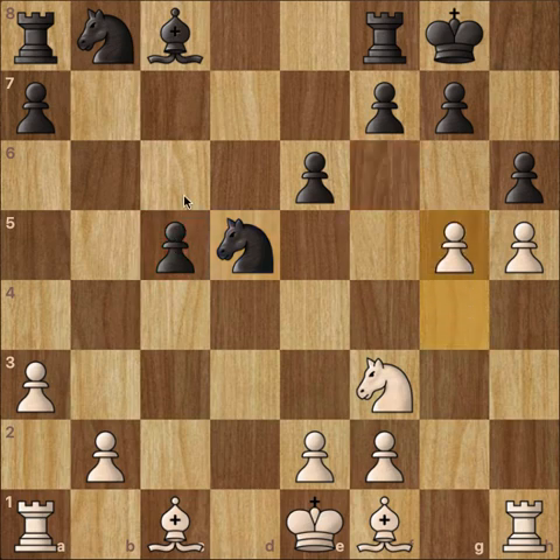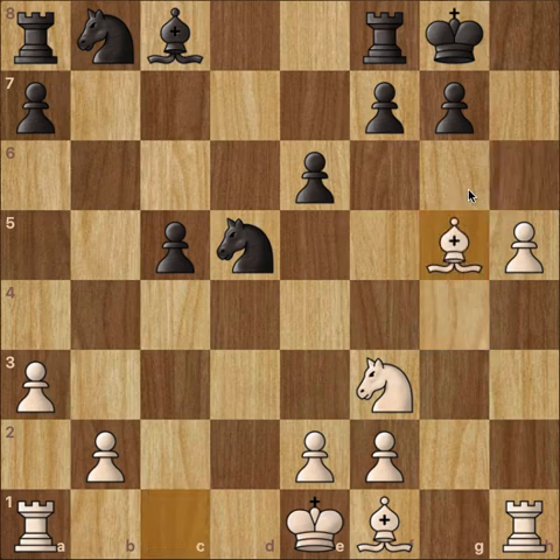After this we have g5, and now h takes g5. g5 is rather interesting because after this you're going to start opening up the h-file or g-file — one file is going to eventually open up and you're going to start attacking, putting all your pressure on the king. After h takes g5, bishop takes g5, and f6. Usually you shouldn't really play f6, but this is an opportunity and it's an okay move.